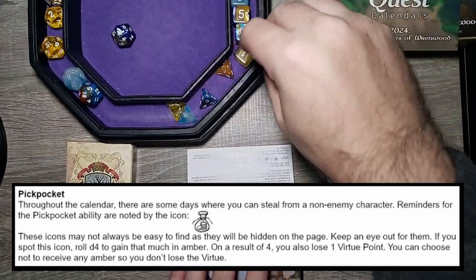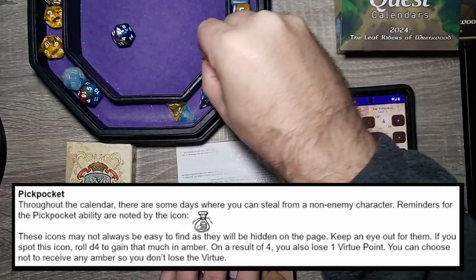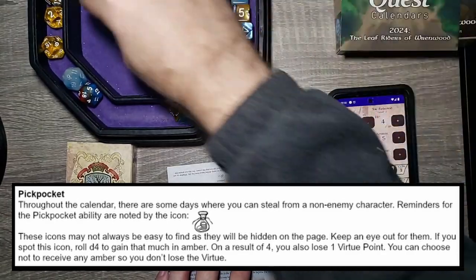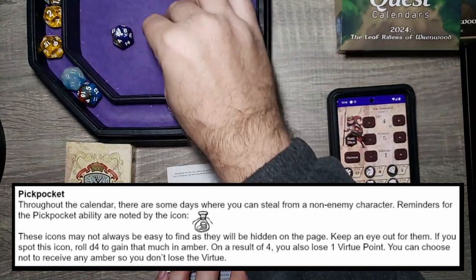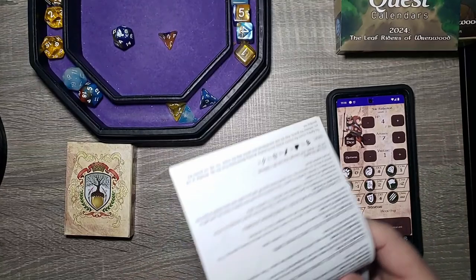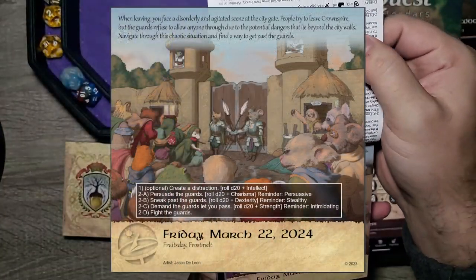So we'll go ahead and roll with our d4 right here. That's the pyramid-looking die — and that is a two. So we'll go ahead and gain two amber. Lovely jubbly!